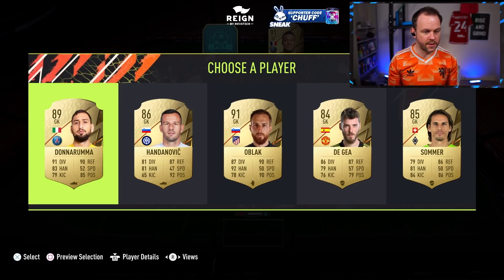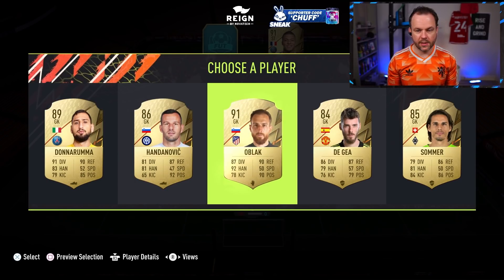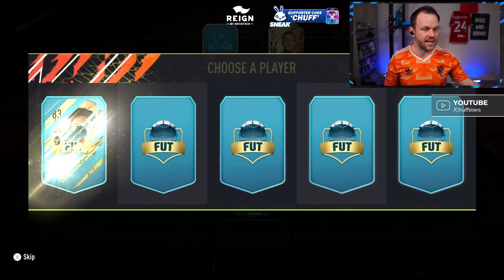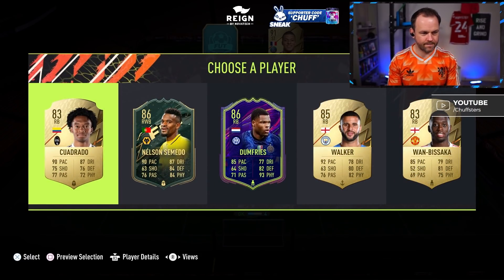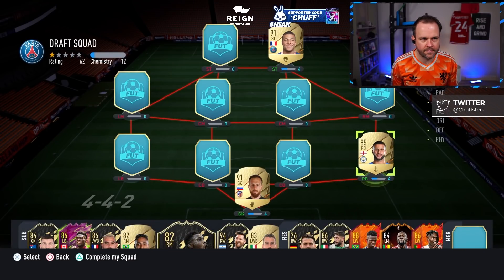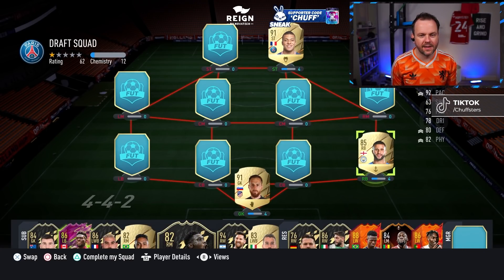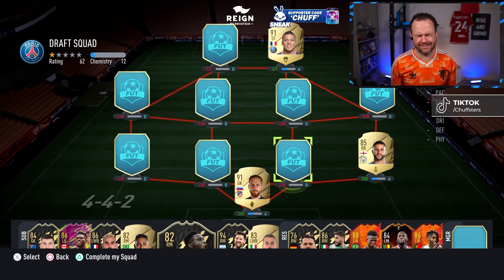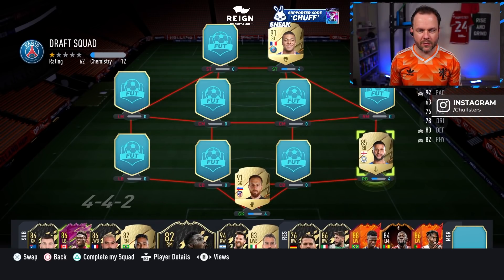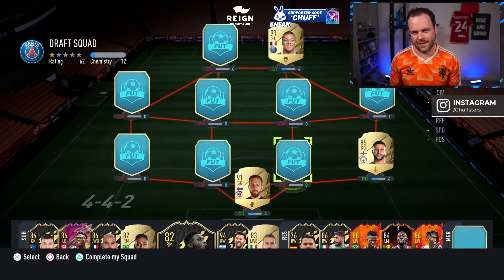The highest stat is 92 handling - it is Oblak as our goalie. To be fair, he's probably going to stay as our goalie. Right back - please be Hakimi, please be Hakimi. It's going to be Walker, isn't it? Nobody's got higher than 92 - all right, Walker. Oh no, someone in chat just said Dumfries had 93 physical! It doesn't matter, I'm not going to move him out - Dumfries probably would have been better, but I made a mistake, let me off.